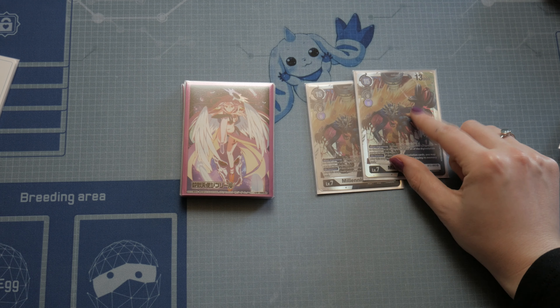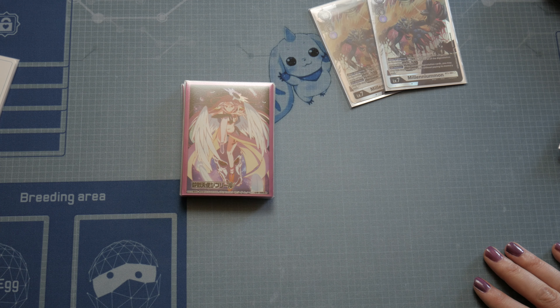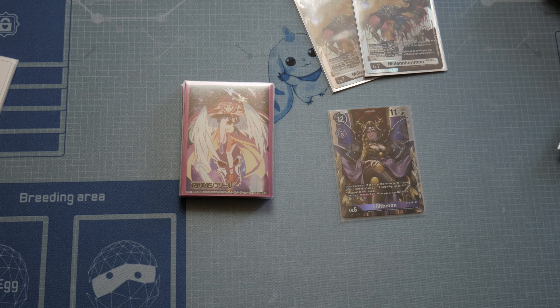Then we have two Millenniummon. Millenniummon gives you a lot of options against Omnimon players, and that is why we are using it in this deck. You may notice we did not use Lilithmon in this deck — we are not combining Lilithmon with Millenniummon because it just breaks a lot. Lilithmon also needs a bit more setup to be fully effective. I prefer level sixes that give instant benefits. But Lilithmon is a super good card, and in the future we will get new option cards, so Lilithmon will become step by step stronger — you don't even need purple options to get that effect.